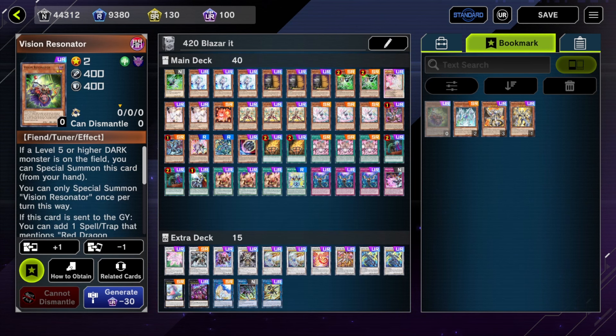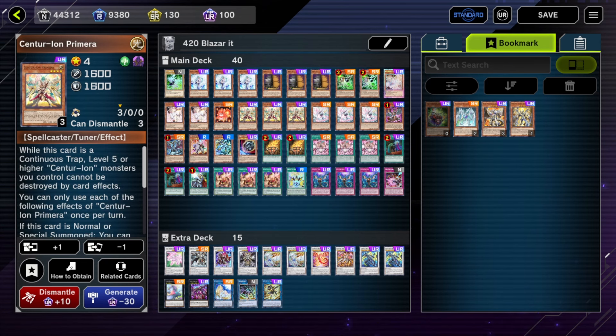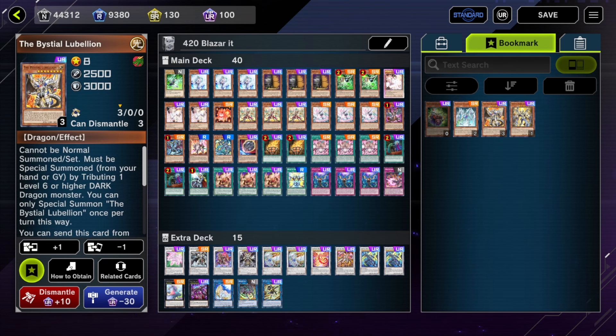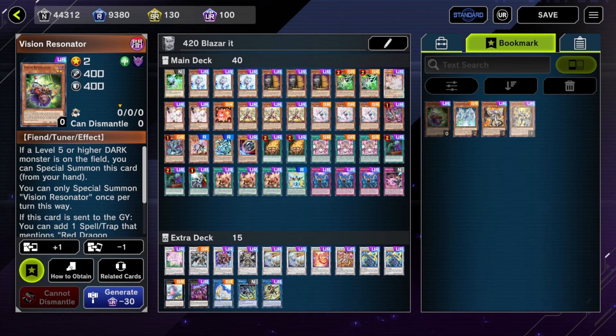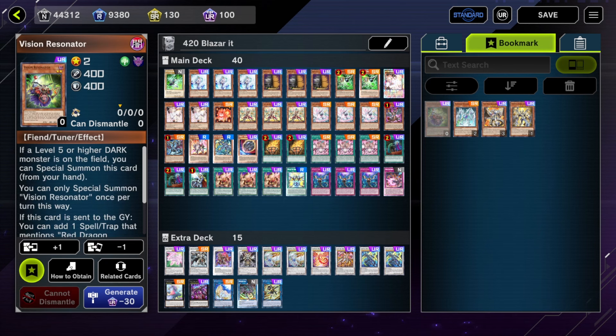I'm personally, instead of running any of those, just running more hand traps. Because those cards, although they're nice extenders, they're not starters. Drawing these without drawing your Centurion cards doesn't really get you into your engine.